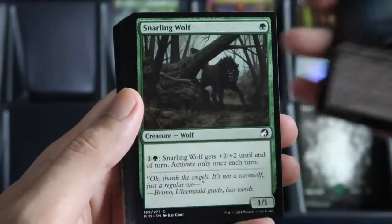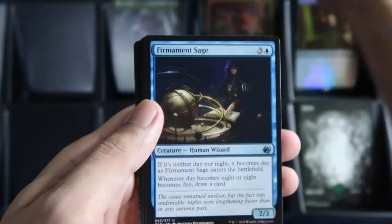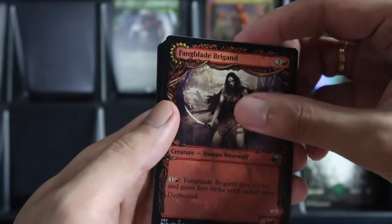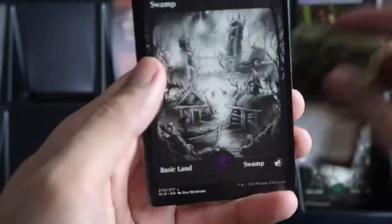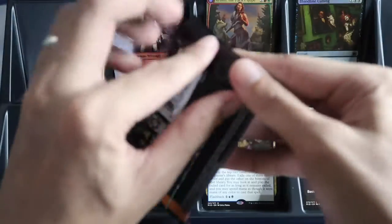Let's browse through the commons and uncommons. We have Fang Blade. Our rare is Siphon Insight, plus a swamp and a zombie token. Last two packs for this pre-release.